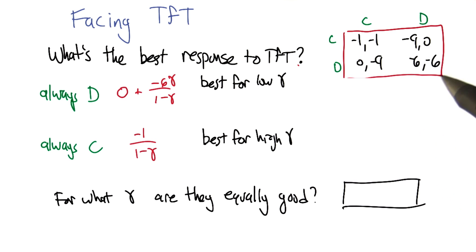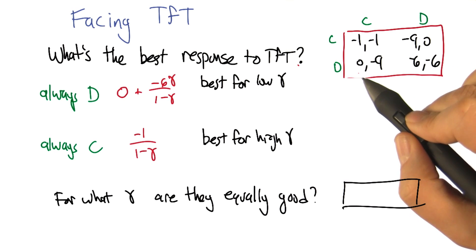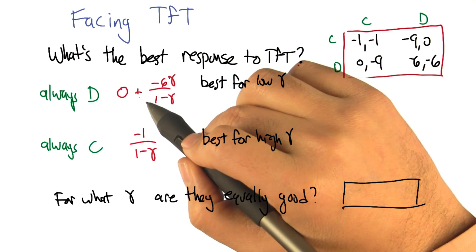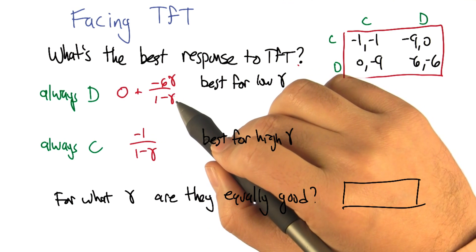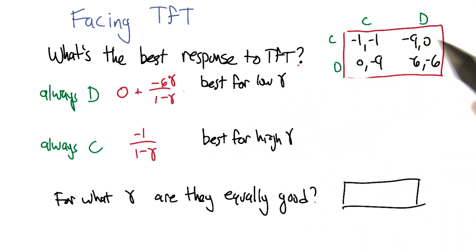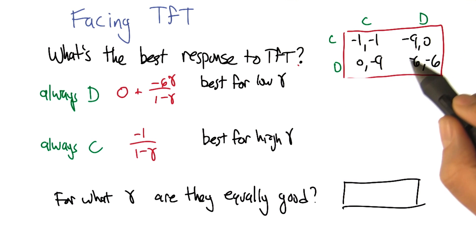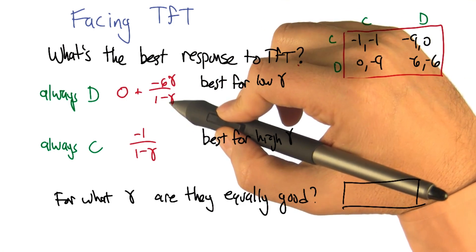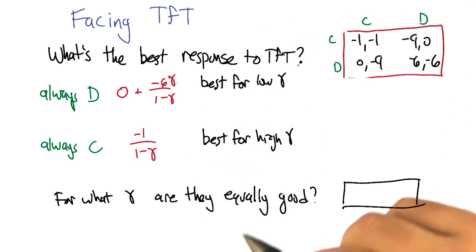Zero doesn't sound very good, but look at the alternatives — they're all negative, so zero's pretty good. After that first step, tit for tat responds by always defecting in response. That means we're going to be stuck in the defect-defect box, getting minus six for the rest of ever. So that means minus six over one minus gamma, but that starts one step from now, so we multiply it by another gamma.